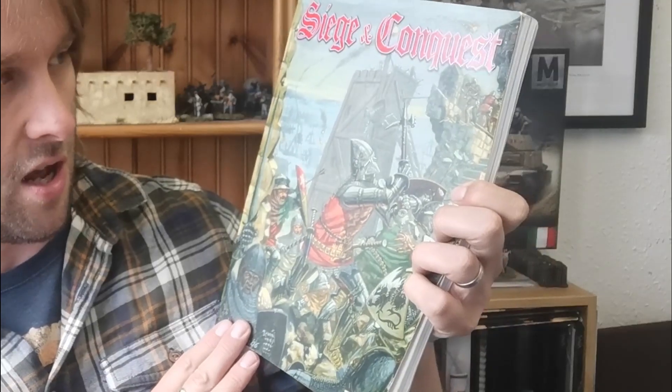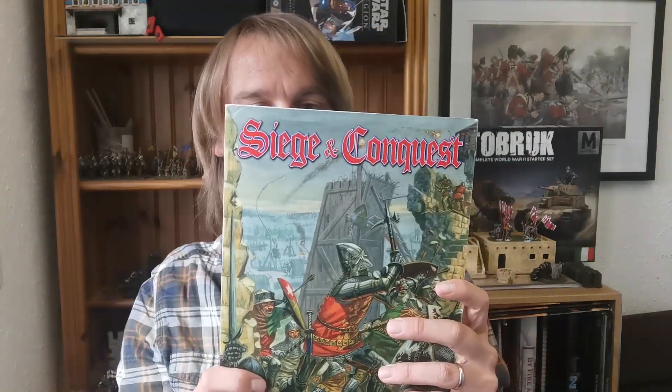This is Siege and Conquest for Warhammer Historicals. It came out in 2007, and in it it basically gave you the ways to recreate a siege using the Warhammer Historical rules. However this book has swiftly become what I think is possibly the best source book or expansion that I've ever read for a historical game — I don't say that lightly — even though this is for a completely different system than what I'm using, because I'm using Hail Caesar.